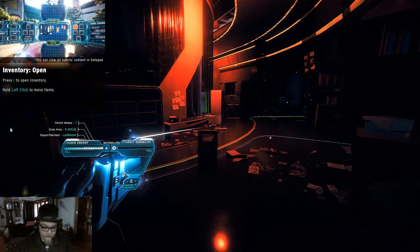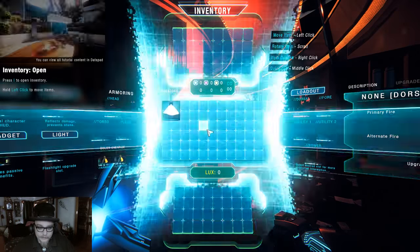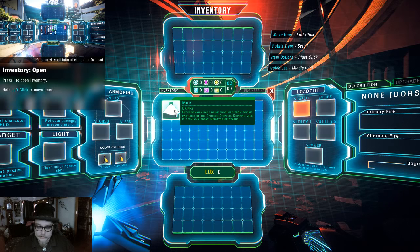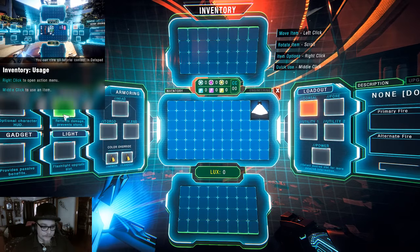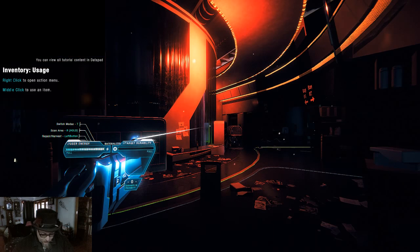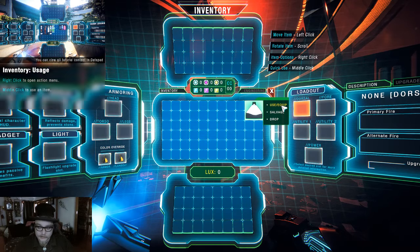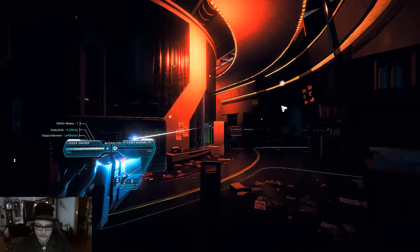Press I to open inventory, hold left click to move items. What is this — some milk? I've got some milk. I've got nothing to put on my head or gadgets. Right click to open action menu — so right click on the milk and we can use it. Do I want to drink the milk yet? I don't think my vitals are bad.